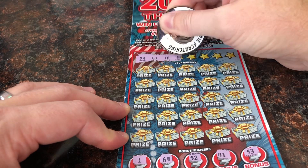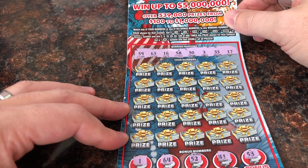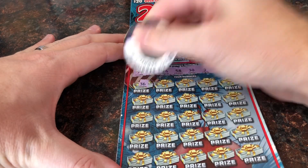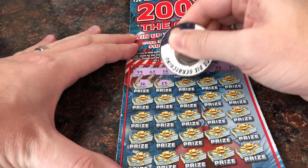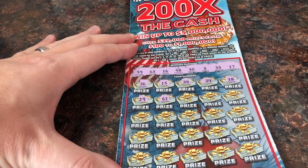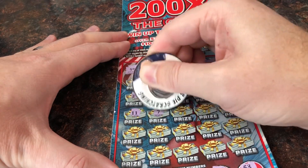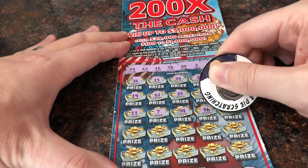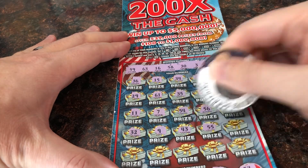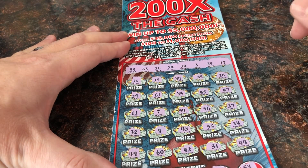Scratching ticket 15 now. Numbers revealed: 59, 63, 16, 58, 30, 3, 33, and 17 — nothing on the bottom row. Lots of gold. Then: 36, 15 — nope. 34, 24, 18 — one off. 29, 61, 35, and 45. 47 — come on. 11, 7, 54, 56, 27 — nope. 32, 9, no 40s. 55, 14 — no 40s. Ticket 15 is a bust. I will get the next one.